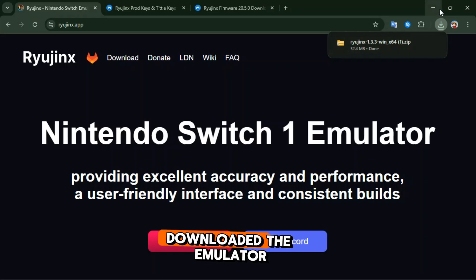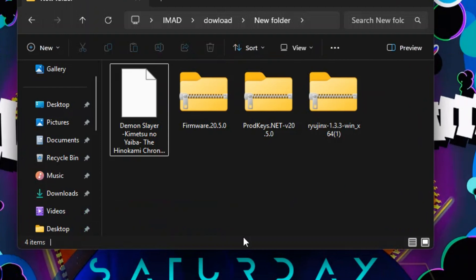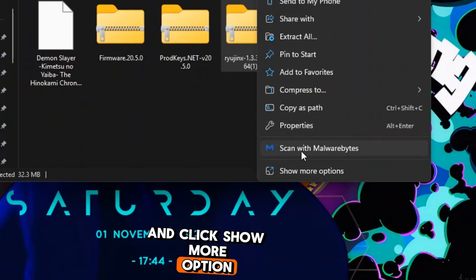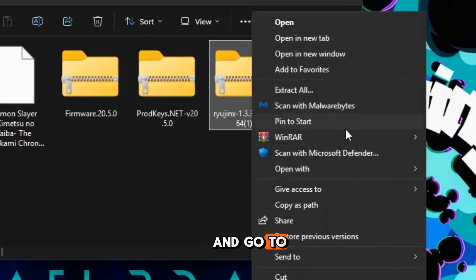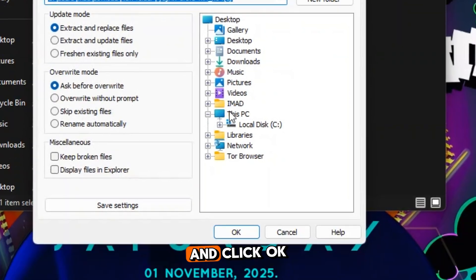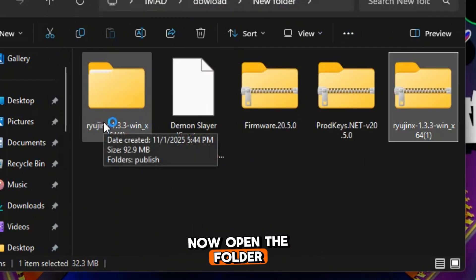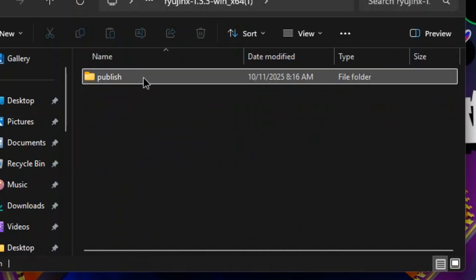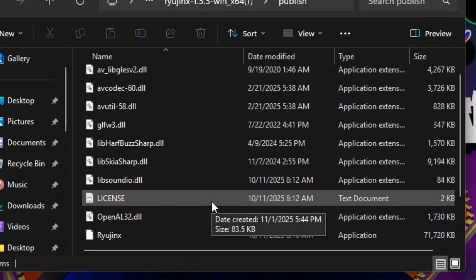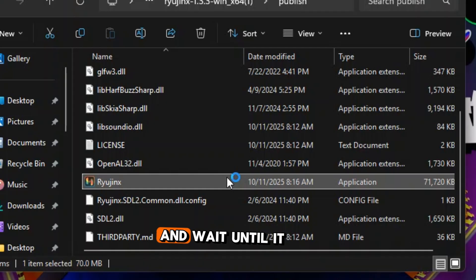When it's done, go to the location where you downloaded the emulator. Right click the folder and click show more options. Go to WinRAR and click extract the file, then click OK. Now open the folder and scroll down until you find Ryujinx, then double click on Ryujinx and wait until it opens.